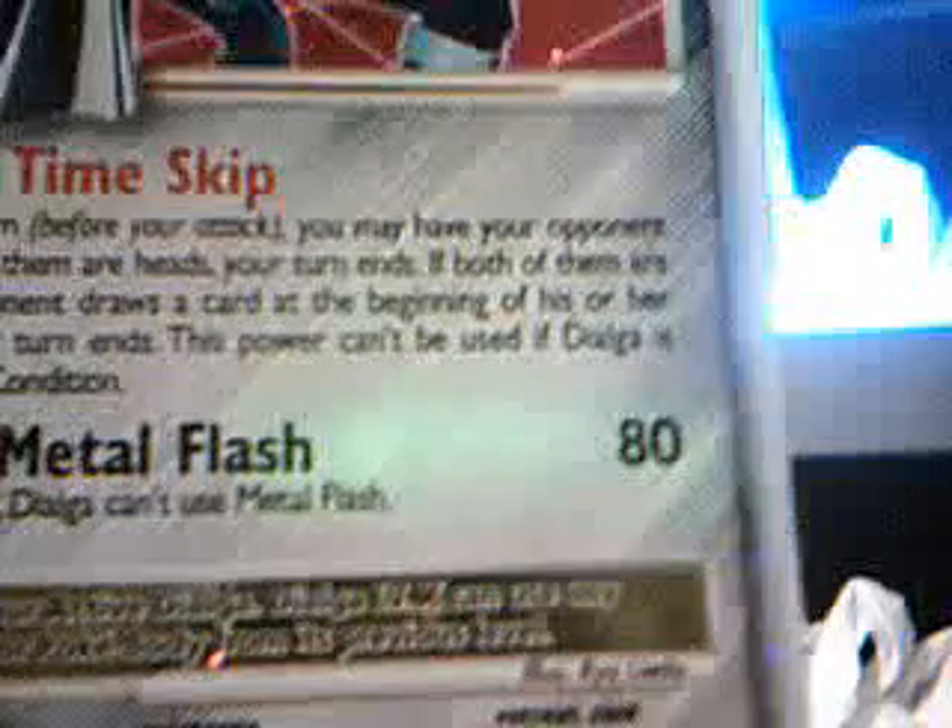Next we've got Dialga Level X. This is the tin version — one of the two versions you can get, the tin version and the packet version. Its Pokepower is Time Skip and its attack is Metal Flash. It does 80 damage and it's got two Metal and two Colourless energy.